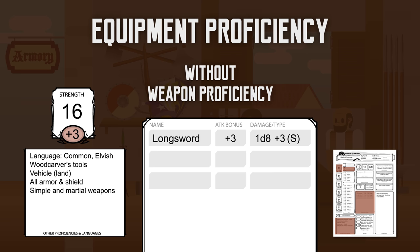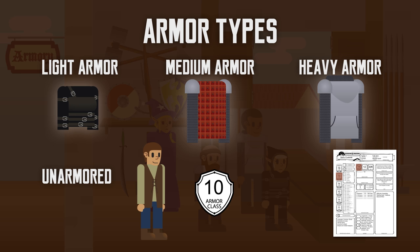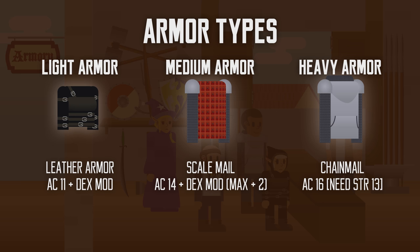Without proficiency, his attack roll would only be +3. There are 3 main types of armor: light, medium, and heavy. An unarmored person starts with 10 armor class, modified by their dexterity modifier. Light armor gives a higher base AC — leather armor starts at 11 — and you add your full dexterity modifier. Medium armor usually gives a higher base value but caps the dexterity modifier bonus at +2. Heavy armor gives a flat armor class value unaffected by dexterity, but few classes are proficient in it and you need a certain strength score to wear it. Some cumbersome armors also give disadvantage on stealth checks.